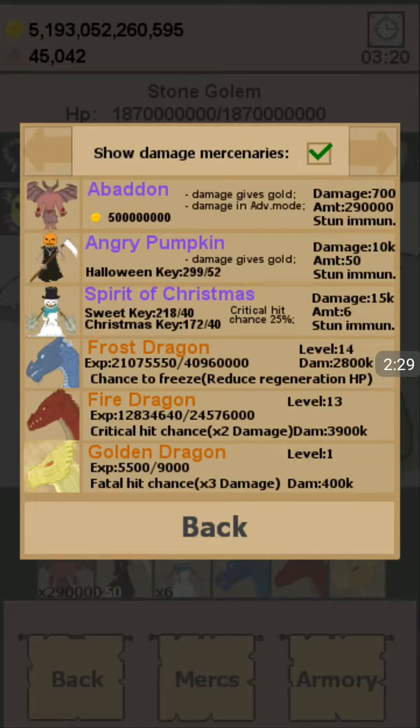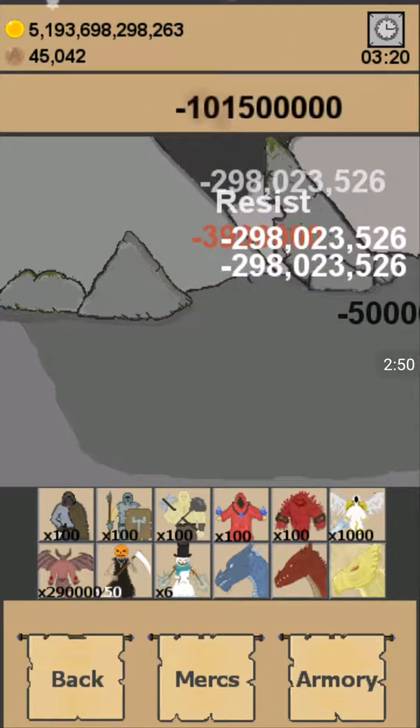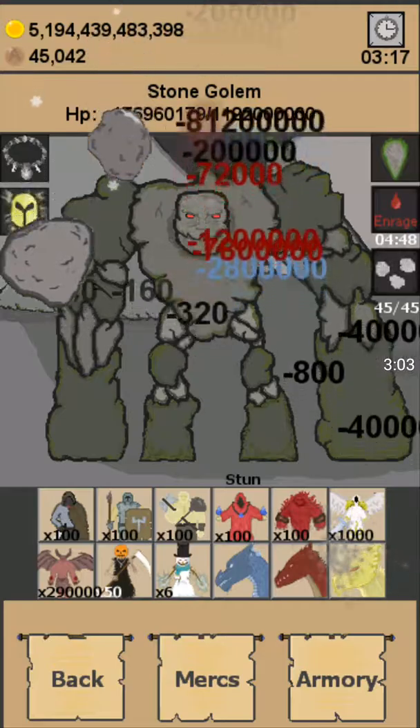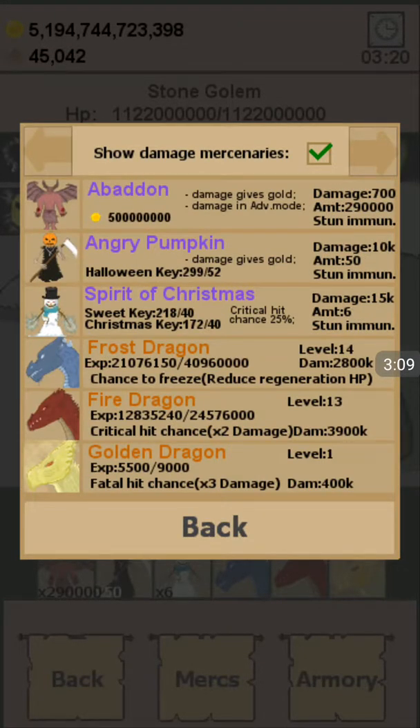Now it's 5,500. I'm going to show you what I meant about not getting experience at lower levels. This is Uber level 100 - if we go down to about level 50, let's do a boss I can actually defeat. Stone Golem level 60 - I defeated it but got absolutely no experience for the Golden Dragon.